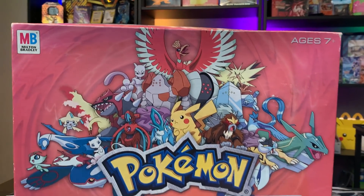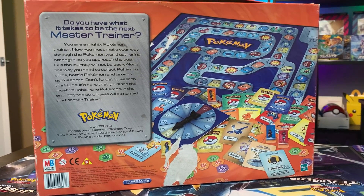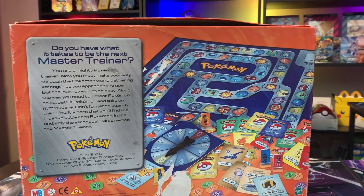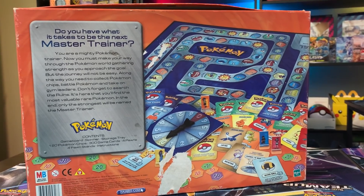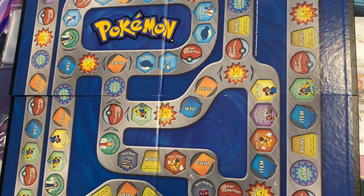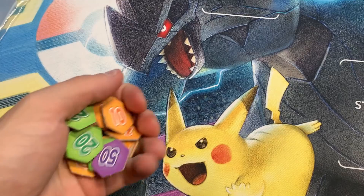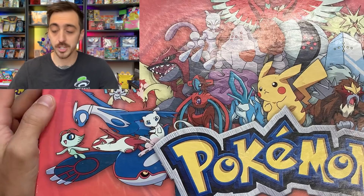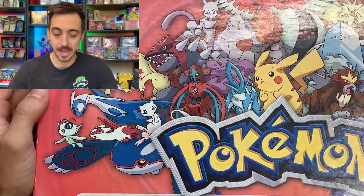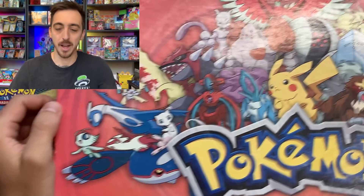The first thing I grabbed was this Pokemon Master Trainer game. Now this thing looks pretty cool. It's in not the greatest shape — a little sun faded — but it looks like it has most of the pieces still inside: the main game board, the little spinning wheel, and a lot of the little character cards and damage counters. I think the front of the box just looks really cool even though it's a little banged up. Something I'm gonna try to fit somewhere on the collection shelf behind me.